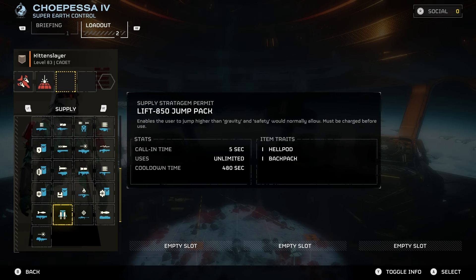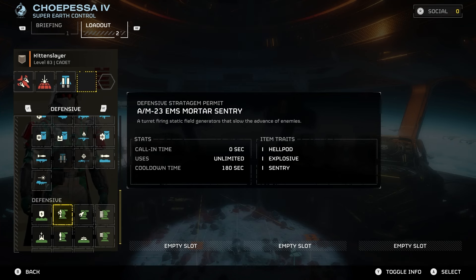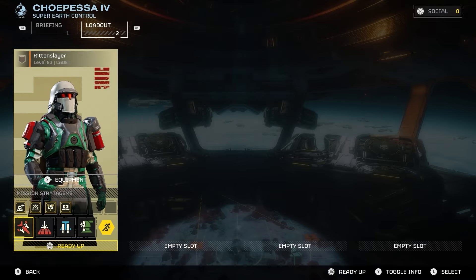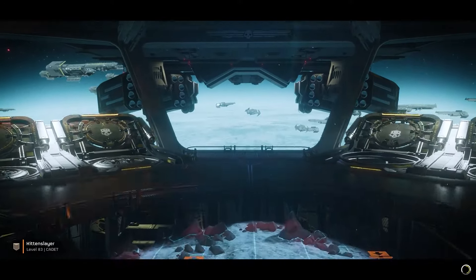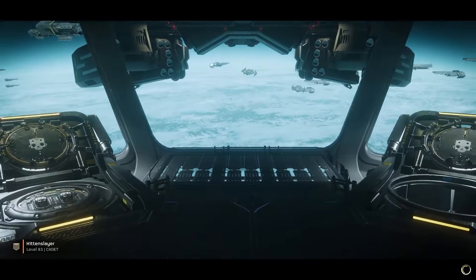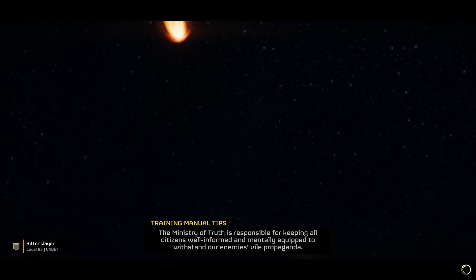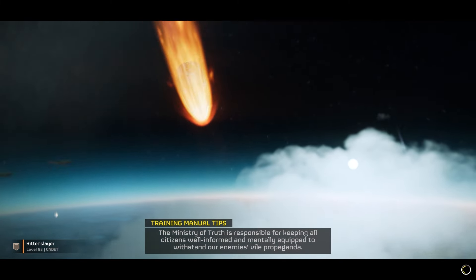That's why we are actually being a little bit more aggressive with our stratagems. We're using the pods as well as the laser, and just in case we get in a tight situation, we'll equip the jetpack. You also need to equip the EMS mortar sentry just to slow some of them down, as well as the stamina boost. The armor I have gives you two extra stims, because the bots will cause you to stim a lot. To sum it up, we will be on our knees more than Monica Lewinsky at a presidential reunion — yep, I said it.